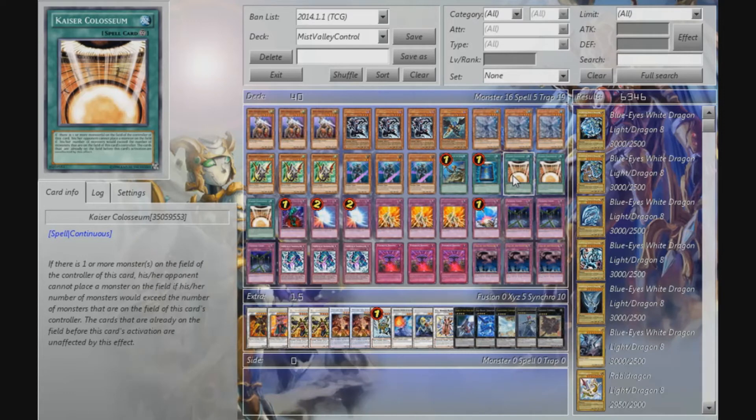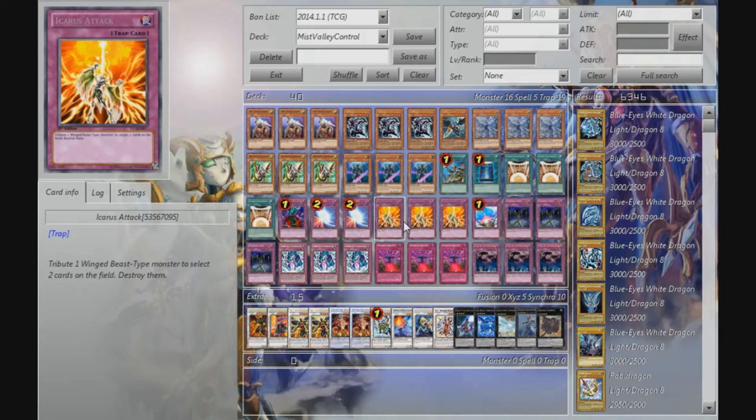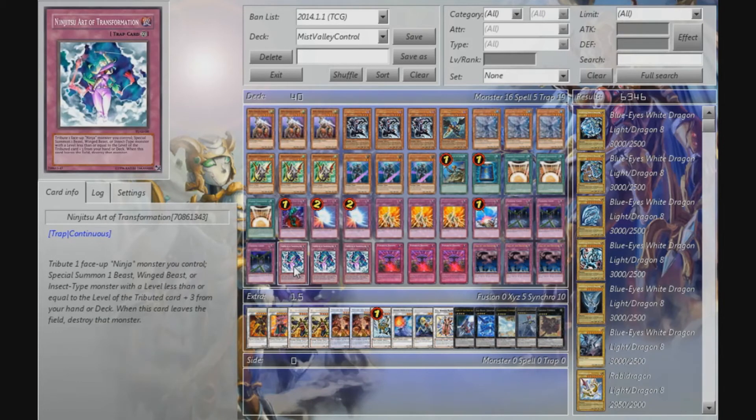Triple Kaiser Colosseum, because this card is amazing in control decks. You can sit on one monster and the opponent won't be able to do whatever he wants, because mostly extra deck monsters require two monsters on the field to summon them. So you limit a huge amount of decks, stun them, and win. One Bottomless Trap Hole, double Mirror Force, triple Icarus Attack — you have seven Winged Beast monsters in this deck and you can recycle them with the trap cards. One Compulse. Triple Fiendish Chain — you can recycle this card and have an infinite amount of effect negation, so it's pretty nice.